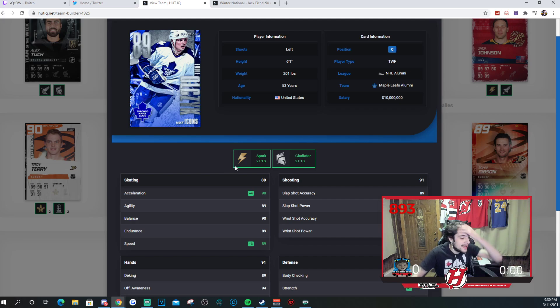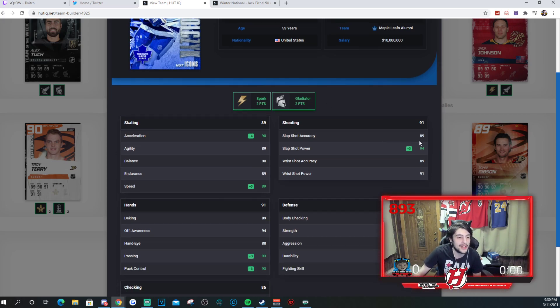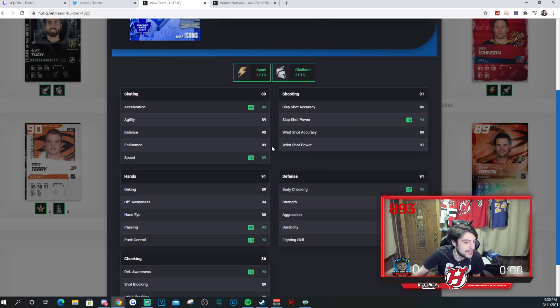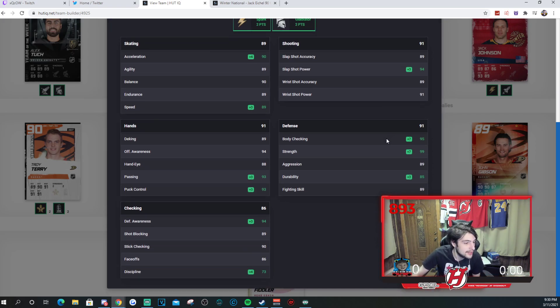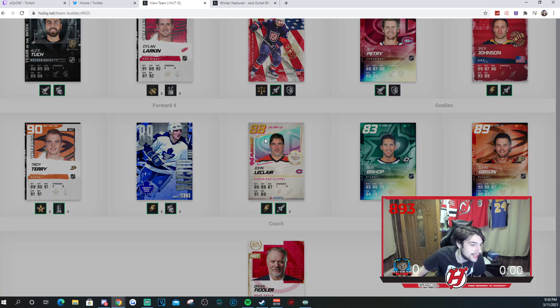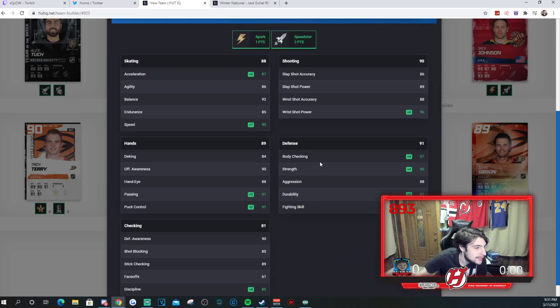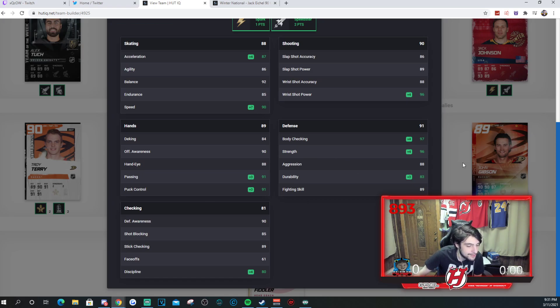Moving on — Eddie Olczyk, silver icon. Not a very expensive card either. Two-point spark and two-point gladiator, which gets both those active, which is nice. 89 speed — on the fourth line you don't want the fastest card. 89, 94, 89, 91 for shooting. His hands are solid — puck control could be a little better, but his passing's up there at 93. Defense is really good, 86 faceoffs — very good for a fourth line center. John LeClair is up there with spark and two-point speedster. 90 speed, 87 acceleration, 86, 89, 88, and 96 for his shooting stats. His hands are solid, defense is solid, checking solid.